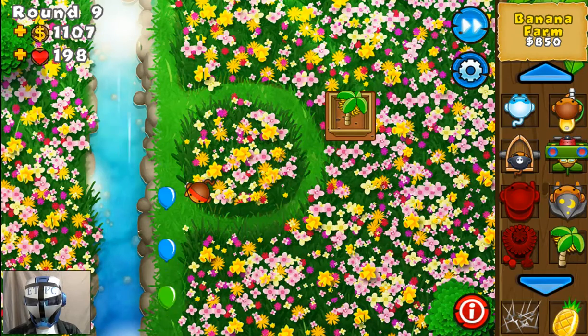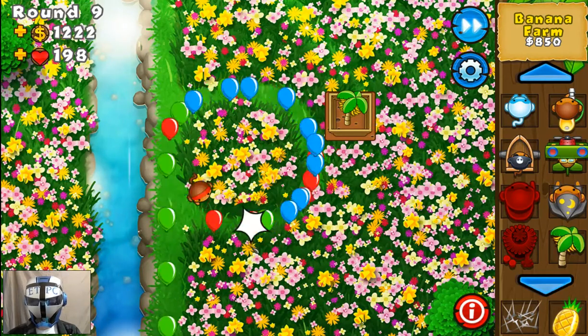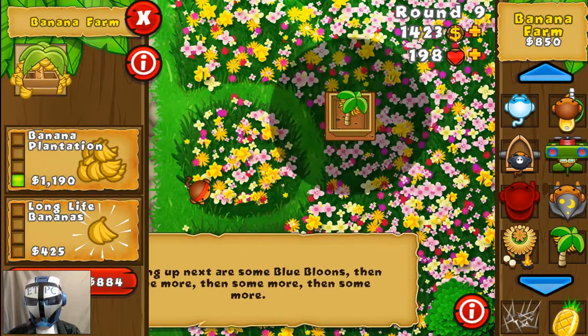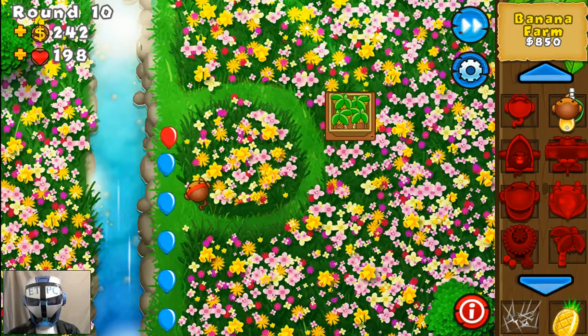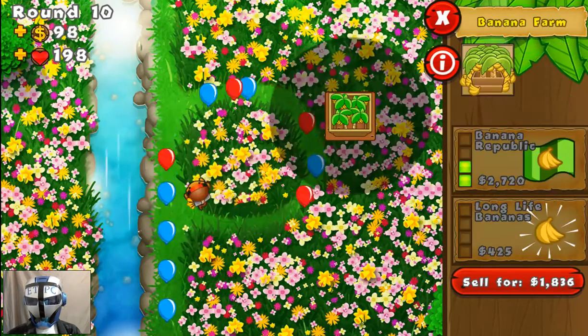Let's do one upgrade and then get our monkey village — I think that'll work out pretty good. We're gonna handle those guys. We can't do triple dart yet, but now we can — triple dart time. Should be all right.